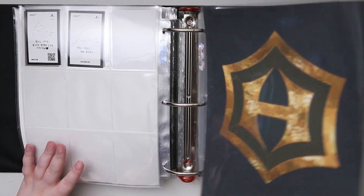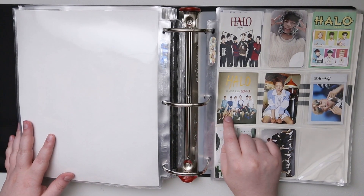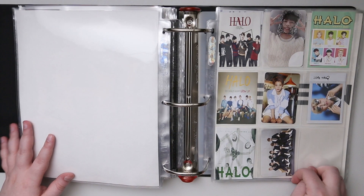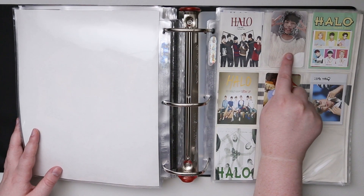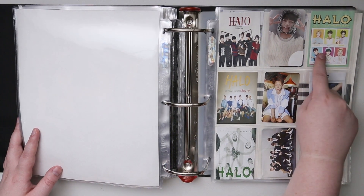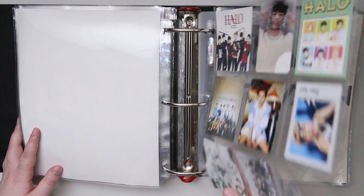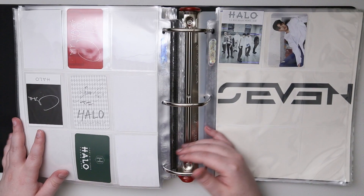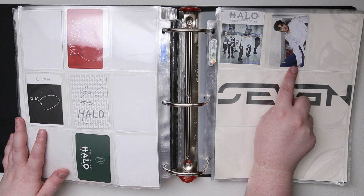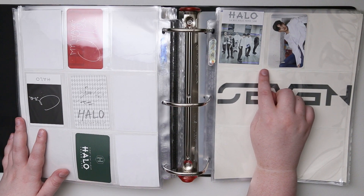And then we have Halo, who just came out with an album which I am loving. I'm not really gonna collect all their photocards right now, so I just have theirs set. When I found Halo I bought all their albums in one go. Here's their newest one — Here I Am. Love this photo book, really really good. I think I've flipped through it maybe two or three times already since the unboxing.